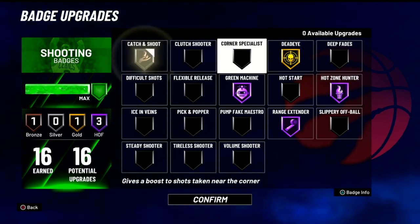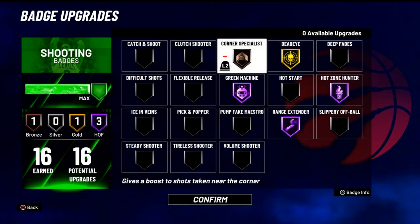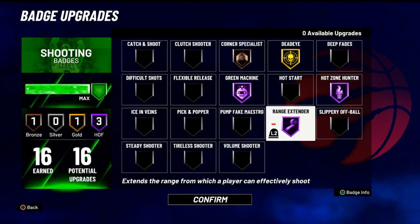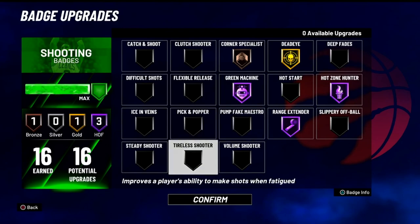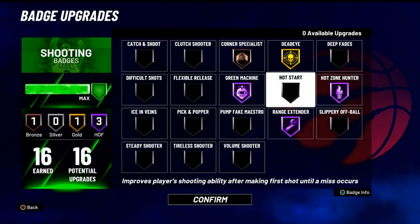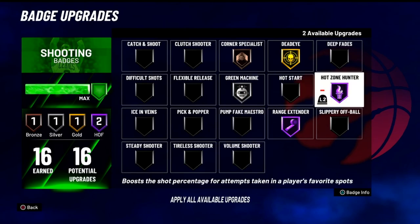We can go with Catch and Shoot. Trust me, this is more than just a corner — so if y'all are shooting those fades close to the corner, this is going to be important. Hot Zone 100 Hall of Fame — I just played a couple games and the difference between gold and Hall of Fame is insane. If you can get this to Hall of Fame, it's going to make you shoot super consistent across the court. If you're an ISO player, I definitely suggest getting Steady Shooter in there.